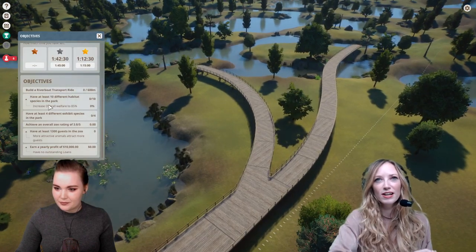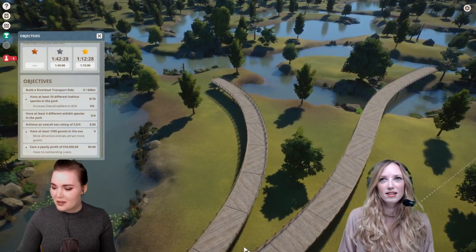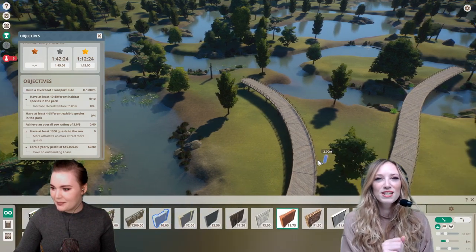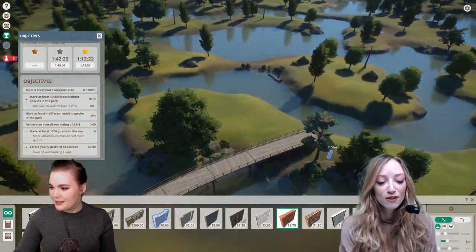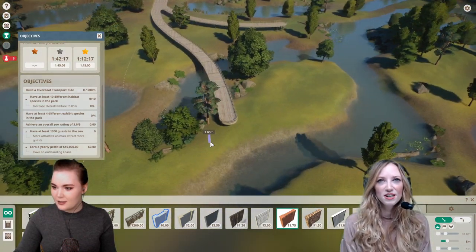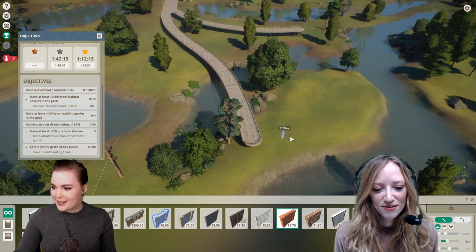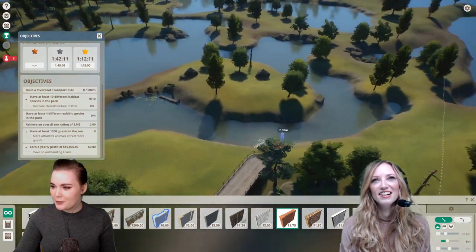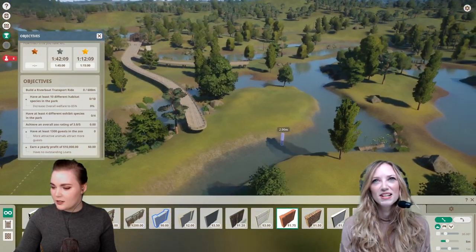Yeah, everyone was just turfing weird emus and warthogs that nobody wanted. Because the economy was kind of broken. It was really funny — I think it was Nate Crowley on Rock Paper Shotgun who wrote a thing about it, it was very funny. That is absolutely devastating — all the poor animals just not wanting to be adopted.